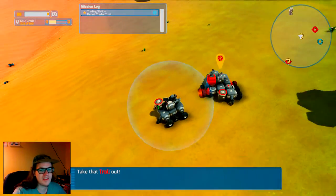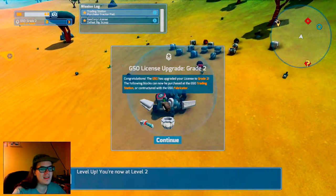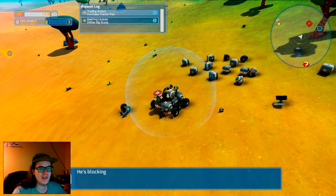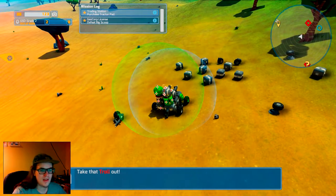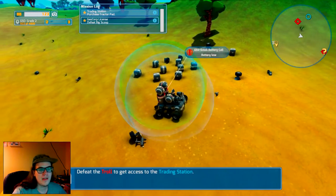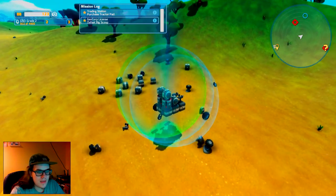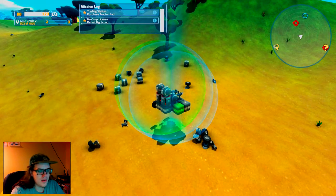I've heard this game described as Hold Spacebar Simulator, which I think is a little bit unfair. But if that's how you feel about it, I can't change your mind. Alright, so we have another battery, another heal bubble, and another shield generator, so we can take this shield generator and go all the way back to our base and use it there so that our blocks don't get destroyed while we're away.